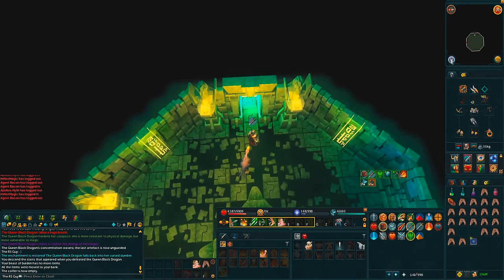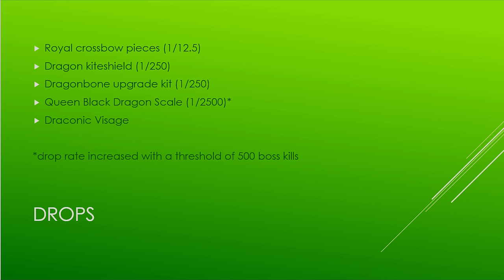Why kill the QBD? Mostly for the drops and the money — this is one of the best moneymakers in the game at higher levels with better gear and more practice. You can make well upwards of 5 million GP an hour at this boss, and even while learning the money is great and totally overpays for supplies. You can get Royal Crossbow pieces, Dragon Kite Shields, Dragon Bone Upgrade Kits, Queen Black Dragon Scale for the QBD pet, and the Draconic Visage. The consistency is the best part — you get Dragon Bones and Royal Dragon Hide every single kill, and every third kill you get Brews. Ores and herbs also make consistent average drops very valuable. It's a great starter PVM boss overall.